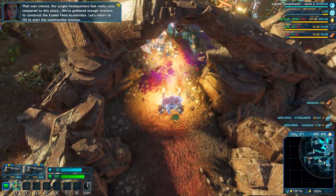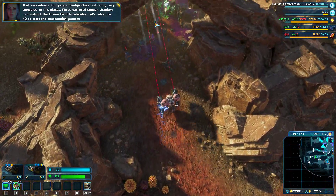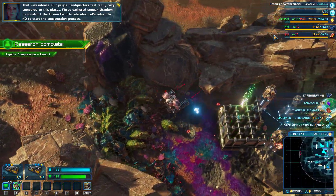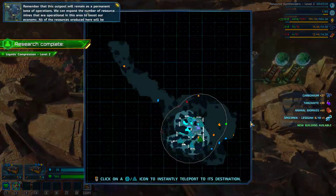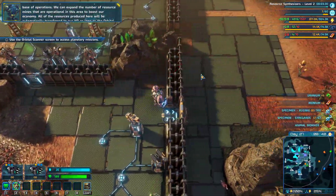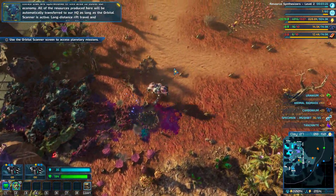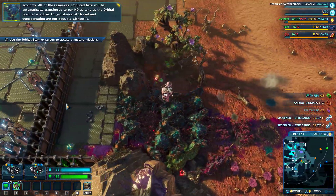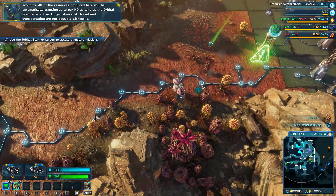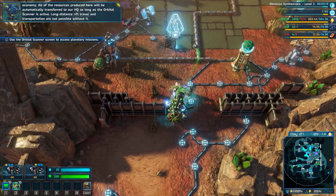That was intense. Our jungle headquarters feels really cozy compared to this place. We've gathered enough uranium to construct the fusion field accelerator - let's return to HQ to start the construction process. The resources will be automatically transferred to our HQ as long as the orbital scanner is active. Long distance rift travel and transportation are not possible without it.